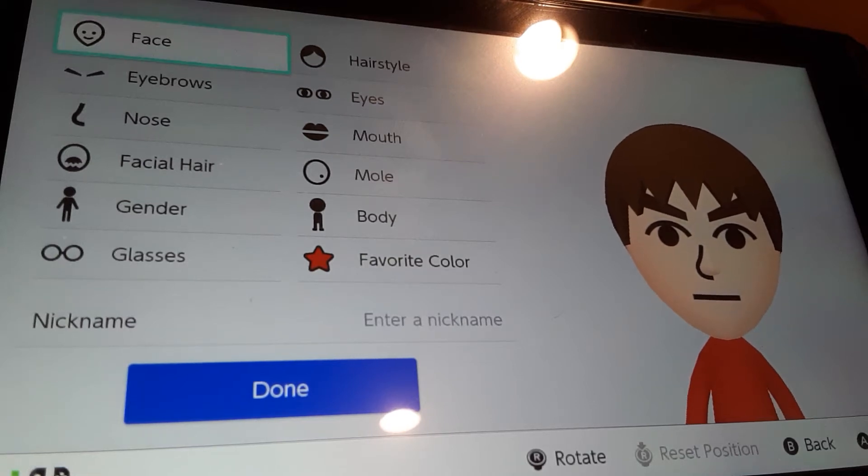Hey guys, this is Minecraft Mario E and today I'm gonna show you guys how to make a Mii of — I think this is how you pronounce his name — Killua. I'm not totally sure, but here's how you're gonna make Killua, really quick. So I'm gonna show you how to make them.